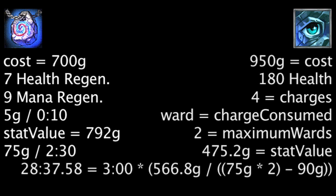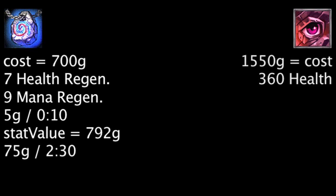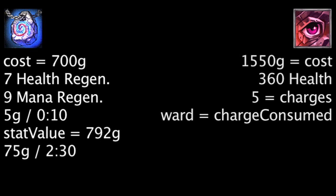While it seems apparent the Philosopher's Stone will be more cost-effective for quite a while, we should still take a look at the Sightstone's upgrade, the Ruby Sightstone. The Ruby Sightstone costs 1550 gold and will grant 360 health and 5 charges that act the same as the normal Sightstone's. It can also allow 3 wards to be placed at once.